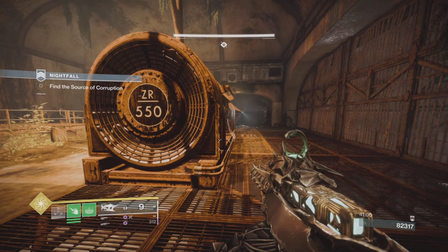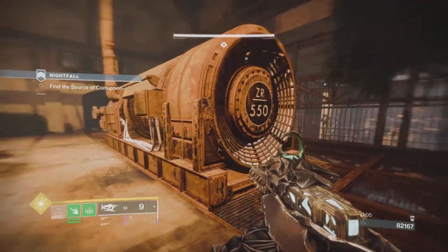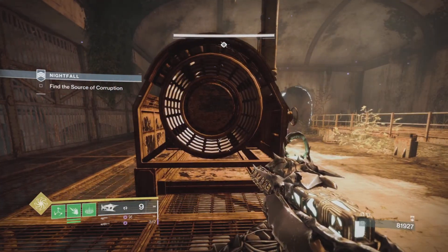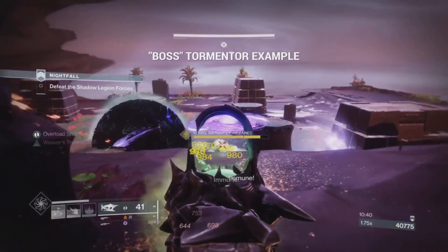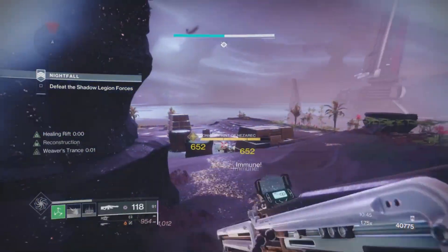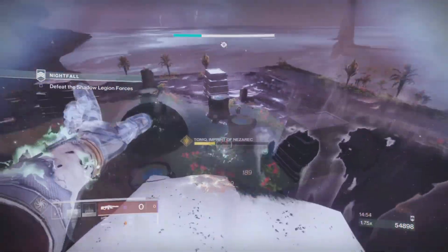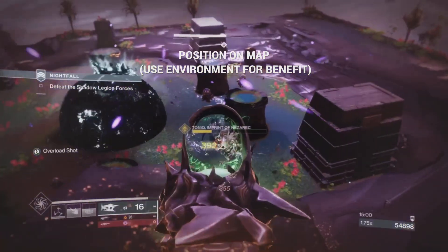There are two kinds of Tormentors: the basic or major type, and the boss type. They both behave the same, but what you can do to them is totally different. With the boss type — like in the Hypernet Current strike — they're not affected by suspend or freezing, anything like that. They behave like a boss in that aspect, which brings us to the first strategy for making this way easier on yourself: positioning.